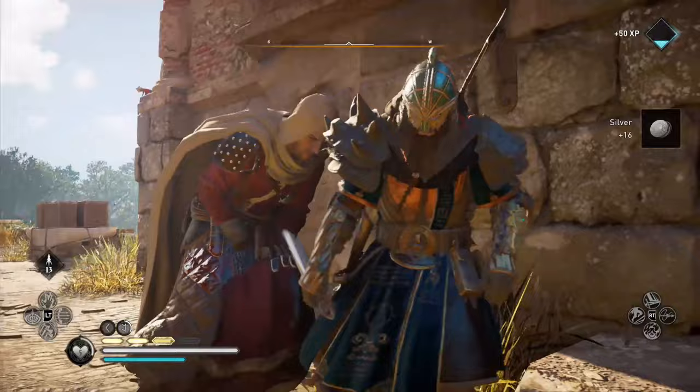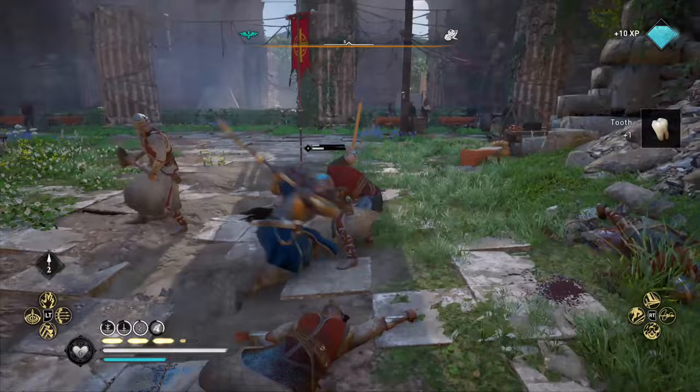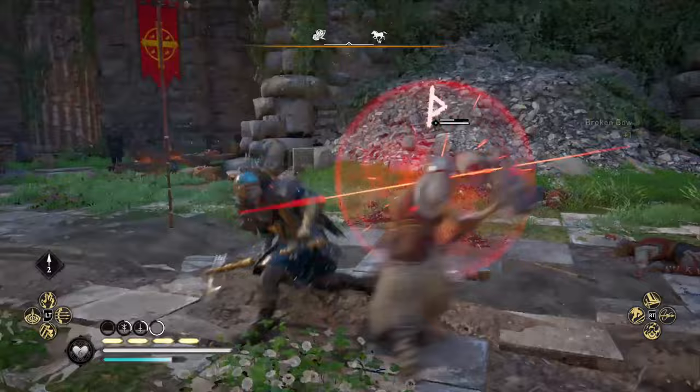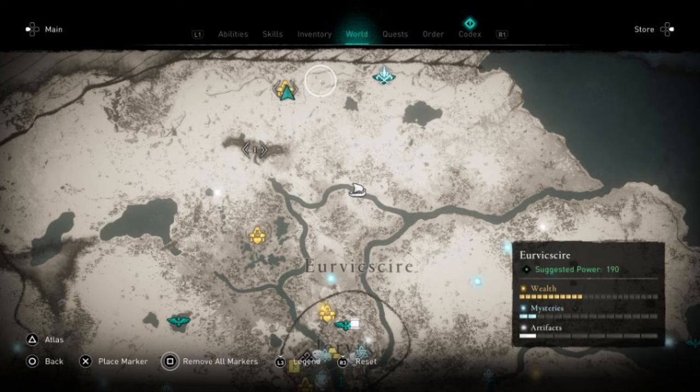Starting with number one, Lagertha's Axe. This is a very powerful two-handed axe that can be obtained at any stage of the game as soon as you arrive in England. It also has a special ability which increases critical damage when surrounded by three or more enemies. It's also brilliant against bosses too. You can find this in Housesteads in Eurisfire.